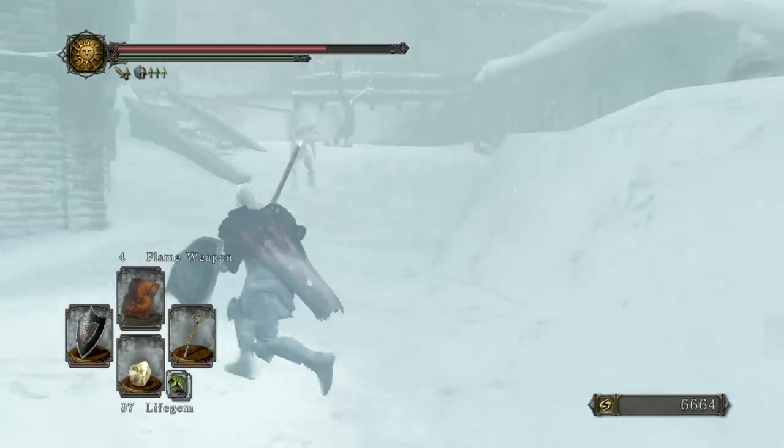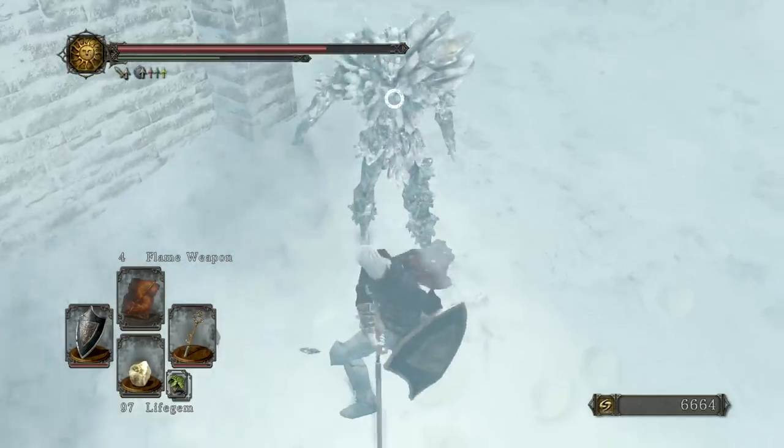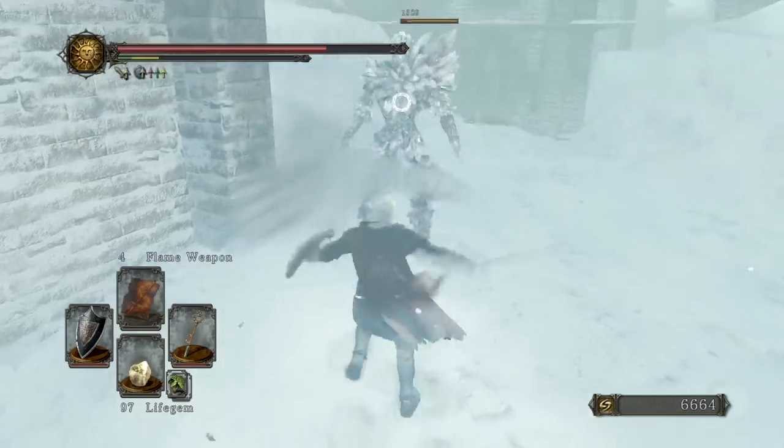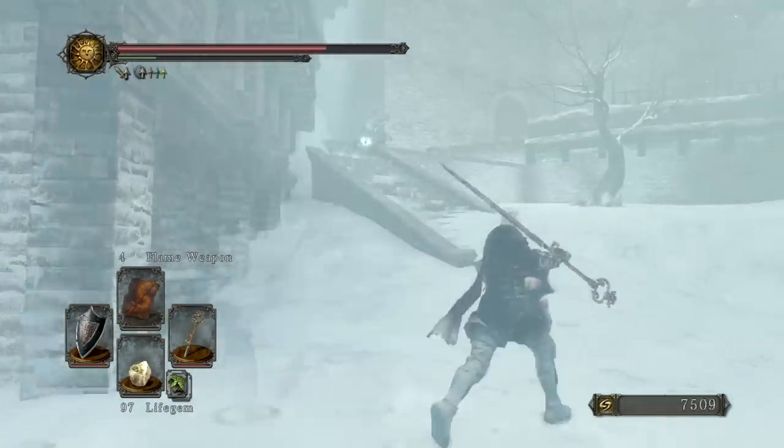We'll ignore most of the retainers for now since they are no threat. Hiding behind this wall will allow you to take this enemy out without the soldier flinging his Ice Bolt at you, which I think is always a plus.